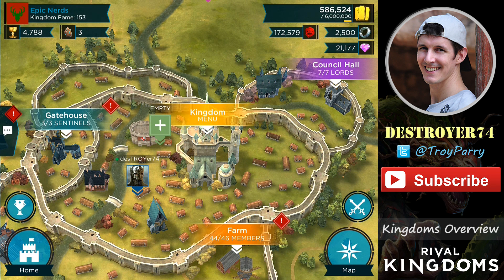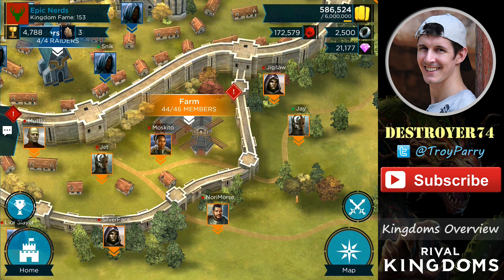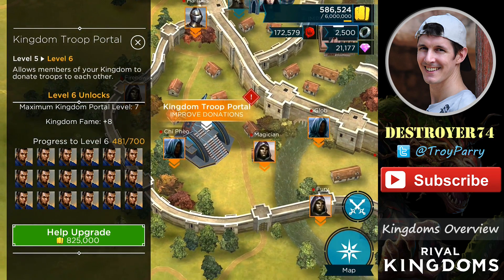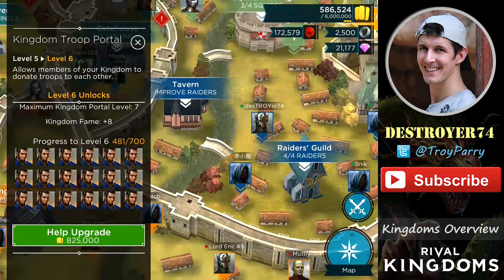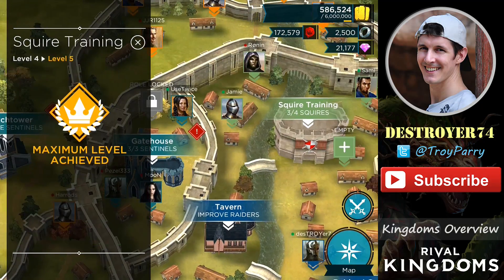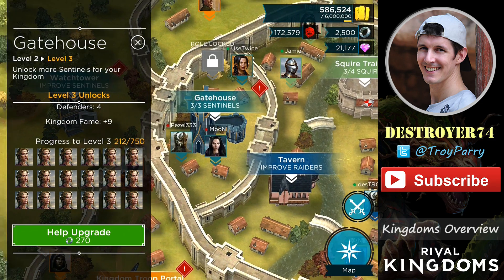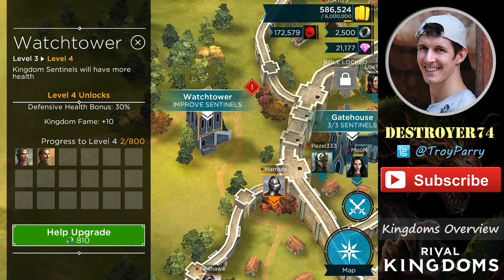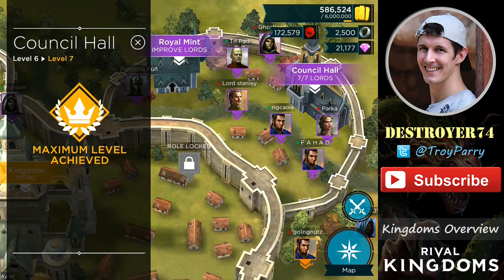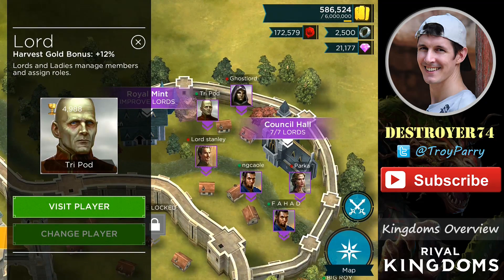Let's jump on over to my main village, which is a higher level kingdom called Epic Nerds. This kingdom is heavily upgraded, however there's still a few roles upgrading. There are 44 of 46 members here. The farm project goes to at least 48 members, but I do suspect that it will go to 50. The Kingdom Troop Portal also goes to a very high level — you can unlock at least a level 7 kingdom portal. The Raiders Guild and Tavern Guild are maxed here, giving you 4 raider slots and a 25% gold bonus. Squires Training is max level, which gives you 4 squire slots. Gatehouse can give you at least 4 sentinel slots. The Watchtower can go to level 4, which will give your sentinels a 30% defensive health bonus — that's an insane amount, hence why it costs a lot of rings which are quite precious. Council Hall is maxed and you can have up to 7 Lords. The Royal Mint is also maxed, which gives your Lords a 12% harvest gold bonus. The King also gets the same harvest gold bonus as the Lords.